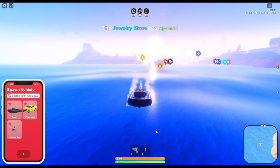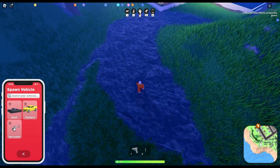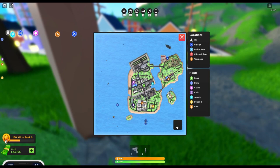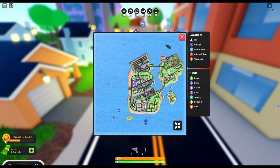We have escaped the prison! We're going to head towards land and go to the criminal base. Let's spawn in our car — a car would probably be the more preferable option. Okay, we're going to mark that down on the map. Let's see... where is that red thing? So we can mark that down.